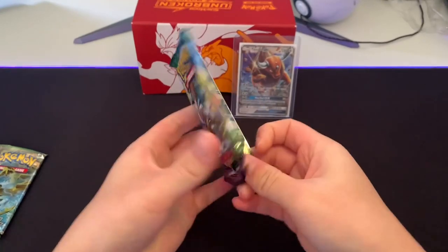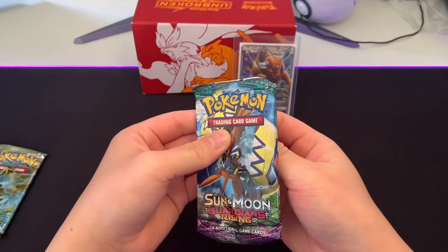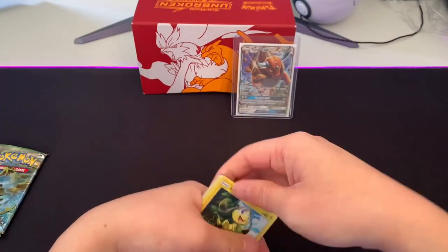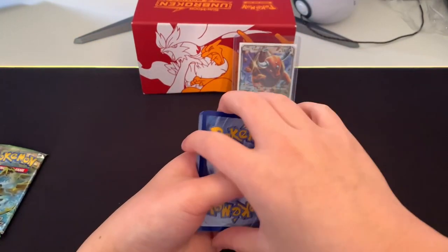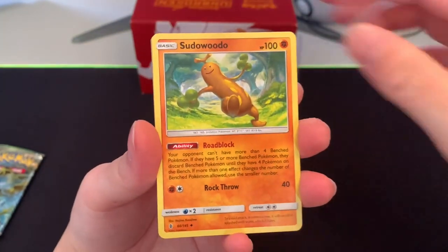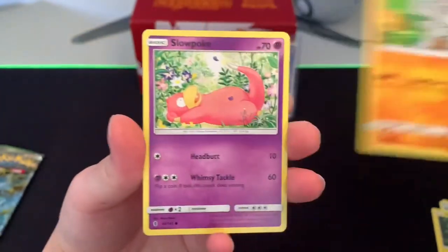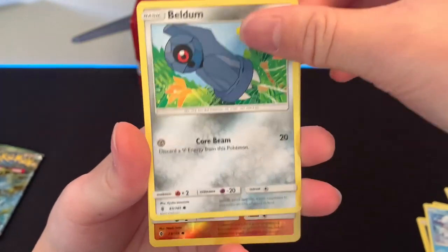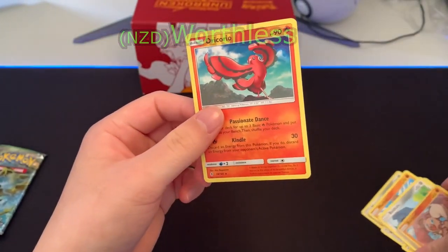I can't open this pack — stupid piece of garbage. There we go. I want to flip it. Got a Helioptile at the front. Get rid of the code card, four to the front. Starting off with a Water Energy, got a Matang, a Sudowoodo, a Rescue Stretcher, a Helioptile, Machop looking absolutely massive, Slowpoke, an Alolan Vulpix — very cute — a Beldum, a Reverse Rockruff, and a regular Oricorio. Oh well, that's a bit disappointing, but that's all right.